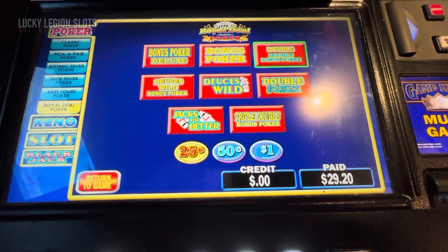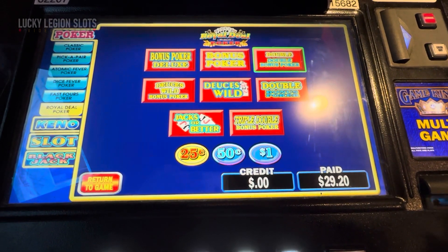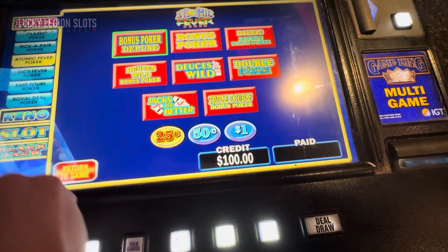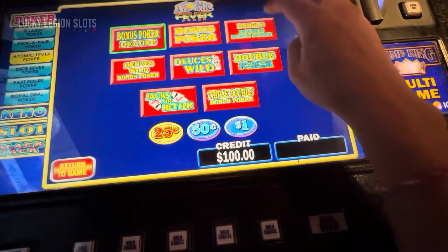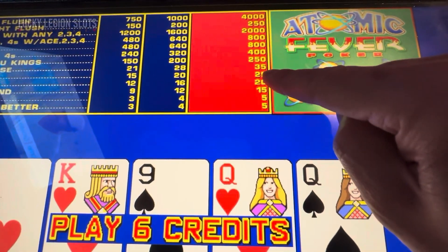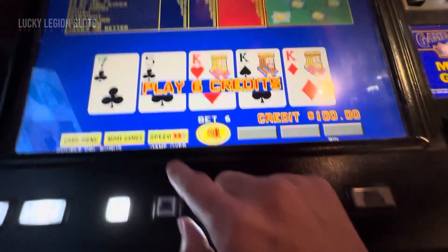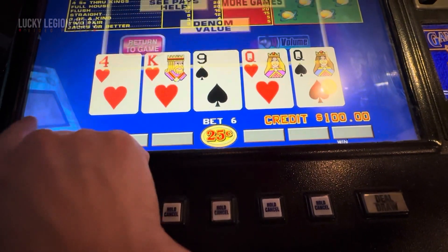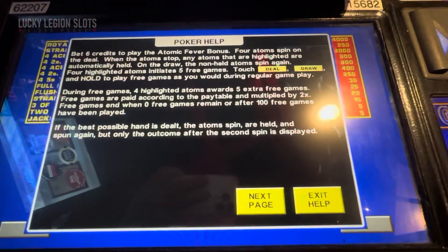I'm going to have to hand-hold this — sorry for the glare, that's the best I can do. We're here at the bar top and the lights are shining directly down. So we're going to play Atomic Fever — and here it is, Double Double. The pay table is a seven-five pay table, so you kind of get gypped on that. If you've played dollars, you get the nine-five. Let's check out the game menu.